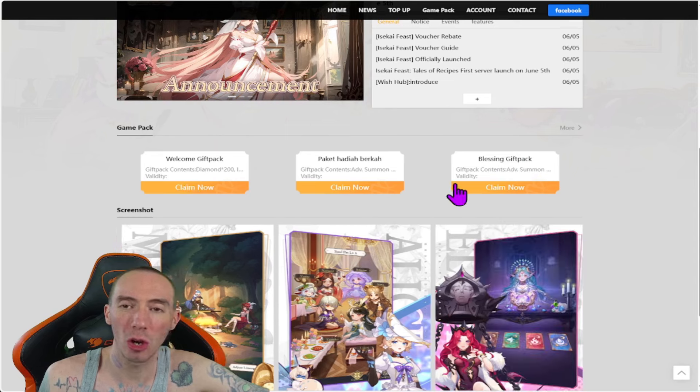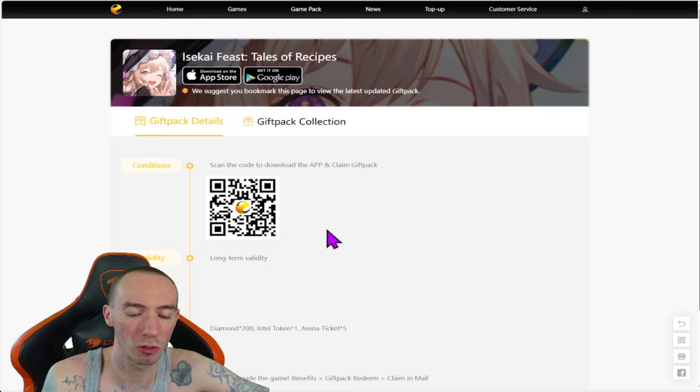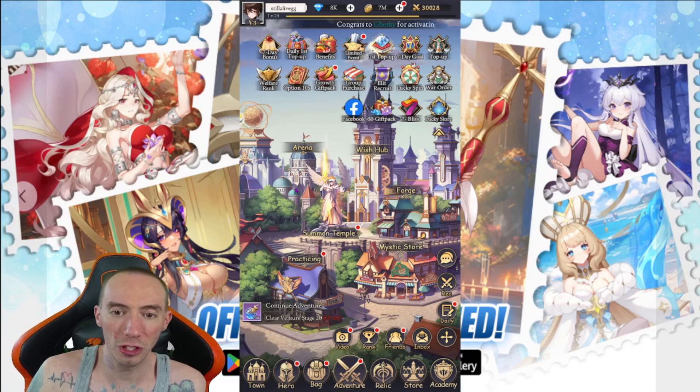All you need to do is click 'Claim Now,' then take your phone and scan the QR code. You need to do this through the dev company's specific app — not the game itself. It didn't work on my phone, but it might work on yours, so I'm just throwing it out there.